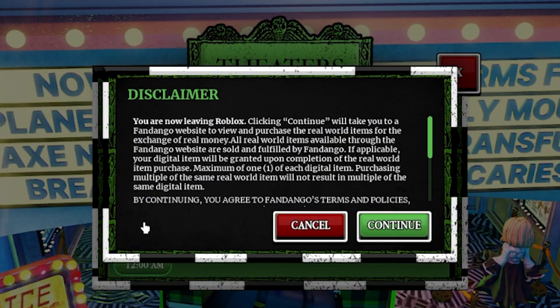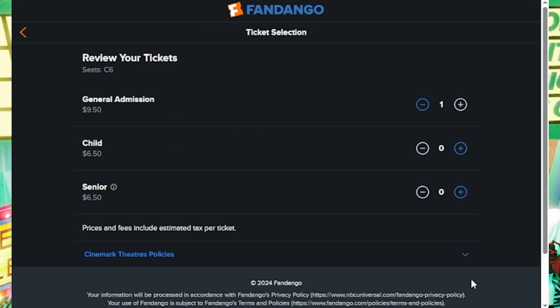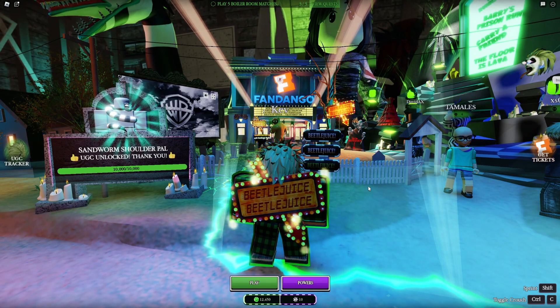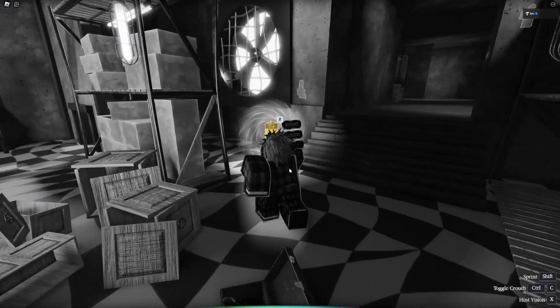Step four, you'll be given a disclaimer — make sure you read through this before you continue. Step five, choose your seats. Step six, choose how many tickets you'd like to purchase. Step seven, enter your email to receive your tickets. Step eight, choose your payment method and purchase your tickets. And lastly, don't forget to equip your exclusive UGC that is now in your Roblox inventory.